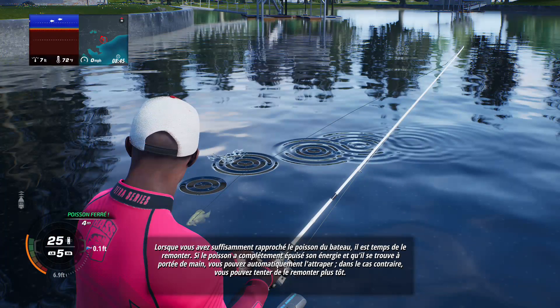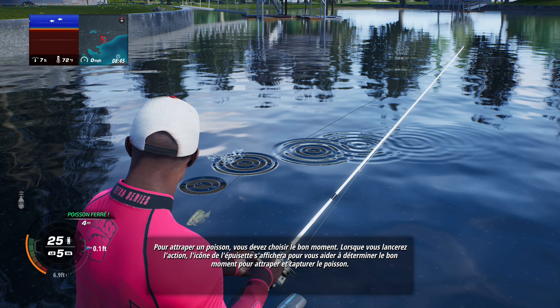As you reel the fish closer to the boat, it's time to land the fish. If the fish's energy has been fully depleted once it's within grabbing distance, you can automatically land the fish. Otherwise, you can attempt to grab the fish early. Grabbing a fish is all about timing — when initiating the grab action, a landing icon will appear to indicate the timing you need to match to successfully grab and land the fish. Successfully grabbing a fish is a great way to land a fish faster, which can save you valuable time in a tournament.